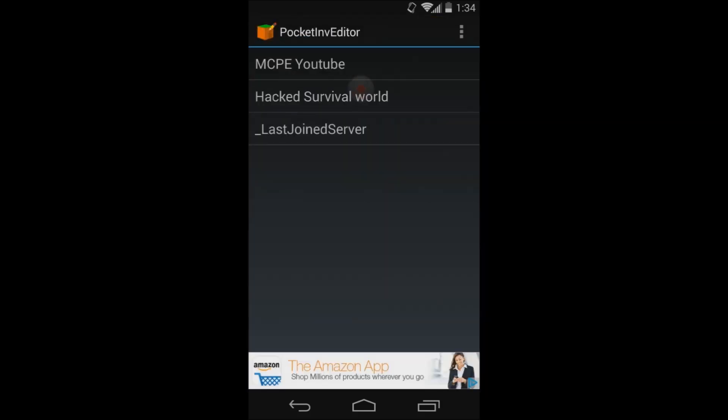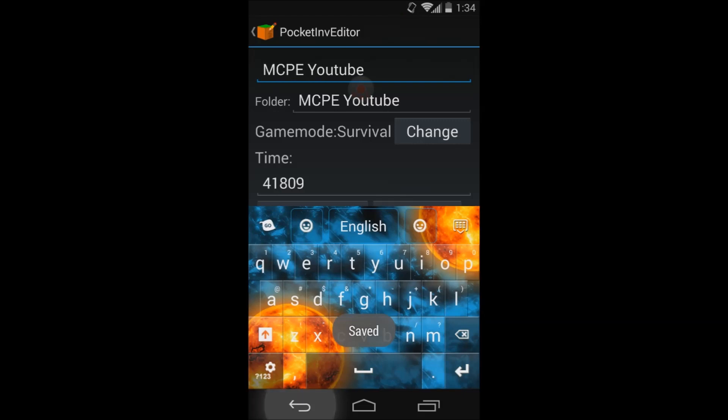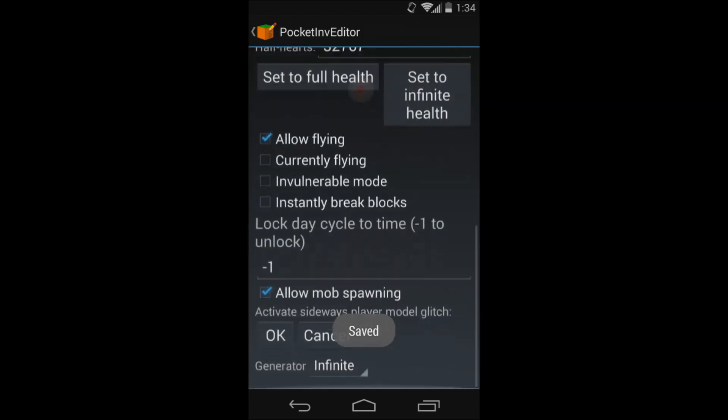Get the free version. You'll see your world — just click your world, click Edit Inventory or Edit World Info, or any of that. For Edit World Info, you can change the name, set to morning, spawn player stuff, infinite health, allow flying.